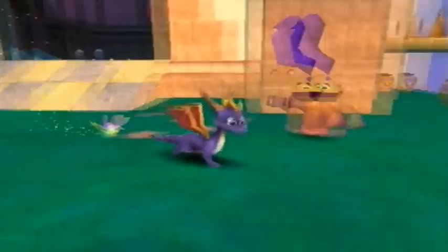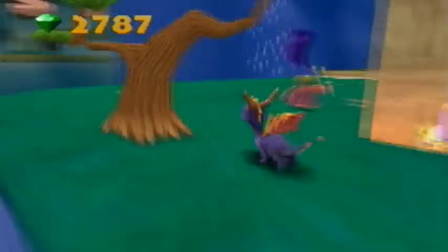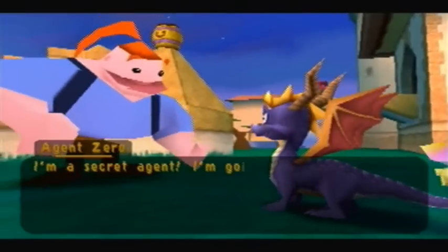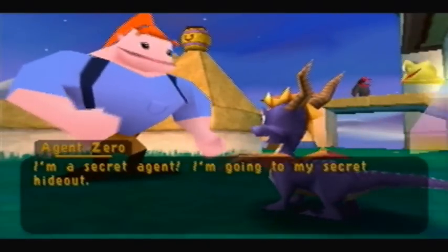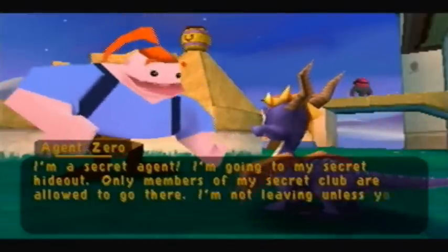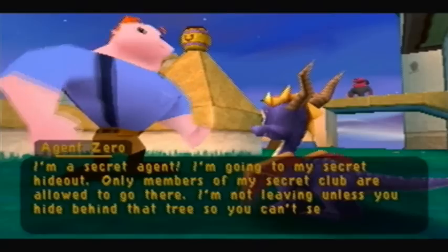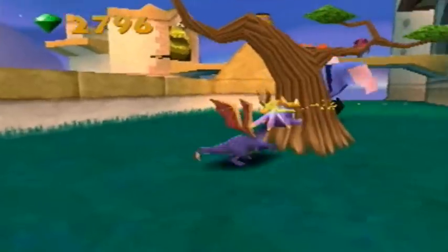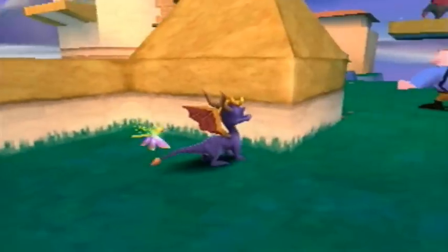There's some more treasure right here I can get. Oh yeah, we get ice breath in this level. I was actually wrong — we do get ice breath in this game. I know you have it in one level in Spyro 3 because it's so cold Spyro can't breathe fire. 'I'm a secret agent. I'm going to my secret hideout. Only members of my secret club are allowed to go there. I'm not leaving unless you hide behind that tree so you can't see me.' I can't help but laugh at this guy.